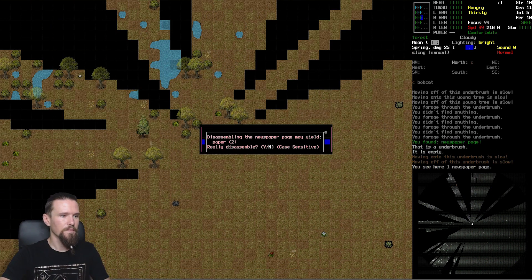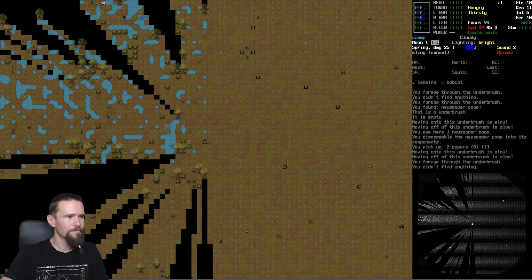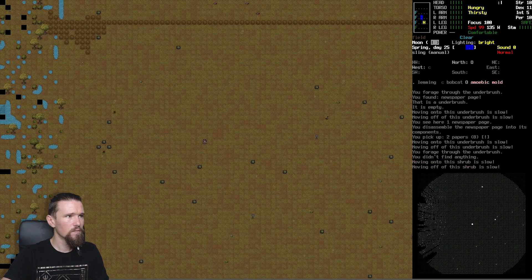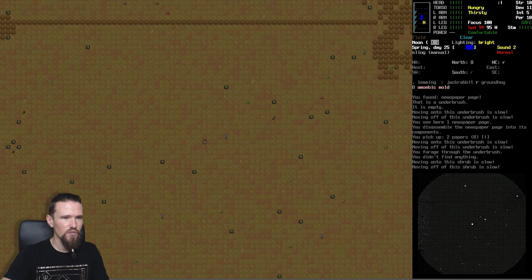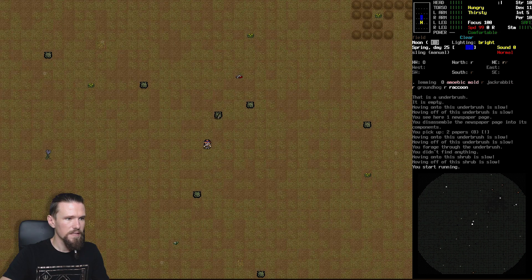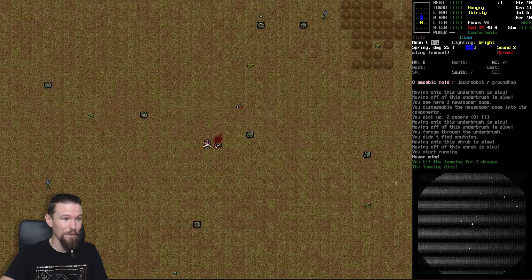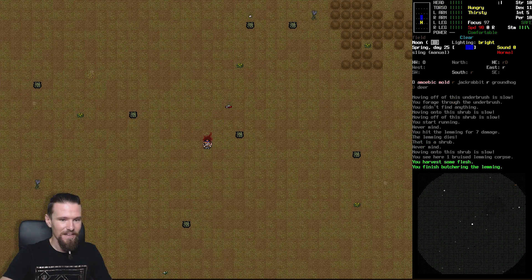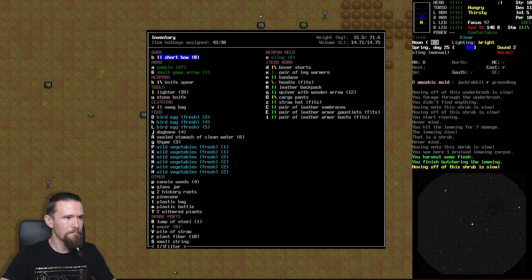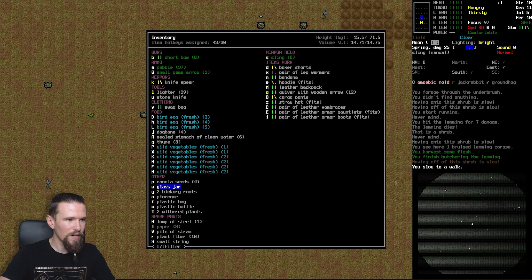I wonder if sealing is another action - if you need to actually use it to seal the container. We'll find that out together. Another lemming - fine. And there's the mold up there. We could try throwing some rocks at that. Actually chasing down the lemming a little bit - going to fire and take a precise shot. We freaking annihilated the lemming! Now we're actually over-encumbered, so we need to stop running first.